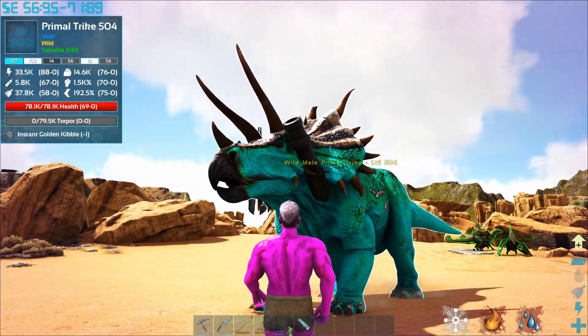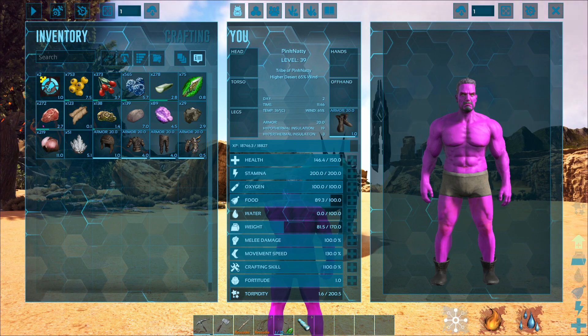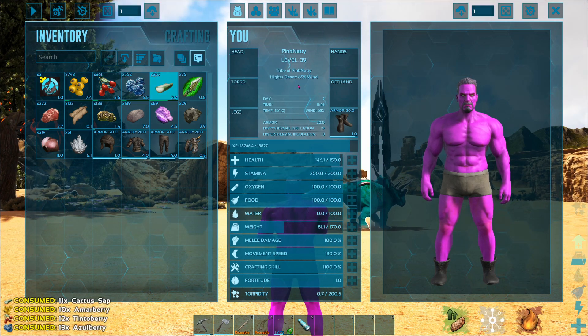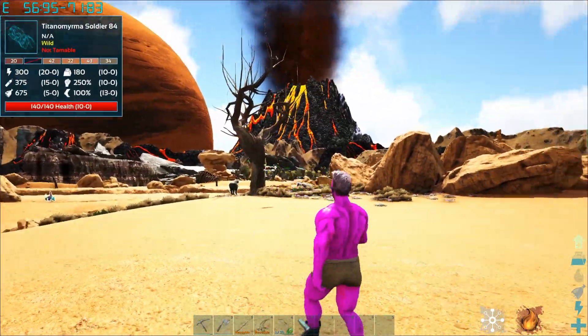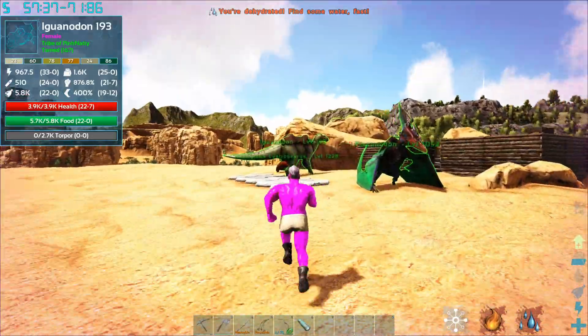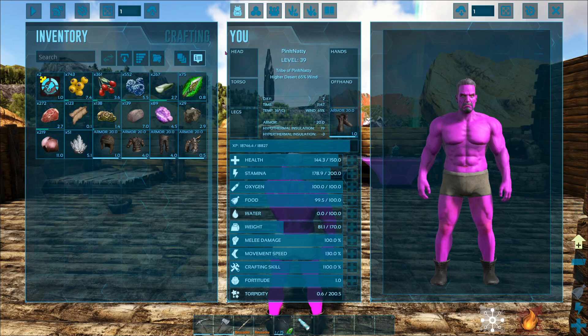I was told to check out this primal trike - he's got cannons on his head! That's cool. We checked out the penguin and it has a gun, now the trike has cannons - that's insane! Go away, stupid bug. I don't want to deal with you.